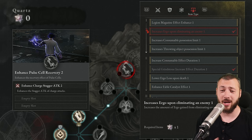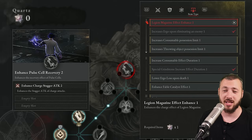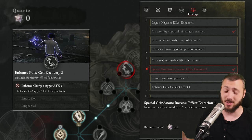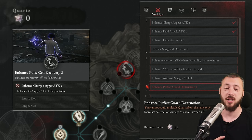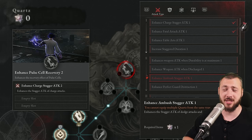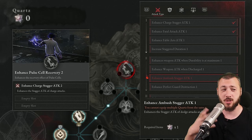For the item type, pick decreases ergo lost when eliminating an enemy straight away — you get straight-up bonus ergo. You can also enhance legion magazine capacity. In the second tier, special grindstone increased effect duration is great, especially in boss fights with electricity or fire grindstones. For tier two survival, there's pulse cell recovery so your cells heal more. On attack, I choose increases destruction damage when a perfect guard is successful, since I try to perfect guard as much as possible against bosses. Ambush stagger attack is also very nice — that dash-to-the-side whirl-around hit you'll use in boss fights where dodging is better than perfect guarding.